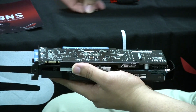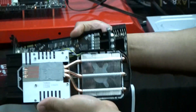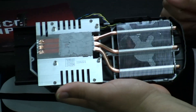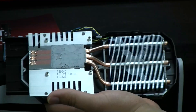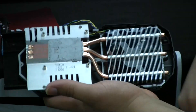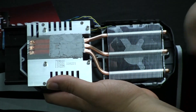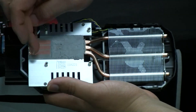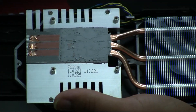Once you remove those four screws, you have full access to the bare card. You can see the actual Direct CU heatsink — with CU denoting, of course, that it's a copper material used to interface with the actual GPU die package. This is a very effective and efficient means to dissipate heat — it's the same type of technology used in really high-performance CPU coolers. You can see three copper heatpipes making direct contact, allowing us to dissipate the heat from the GPU.